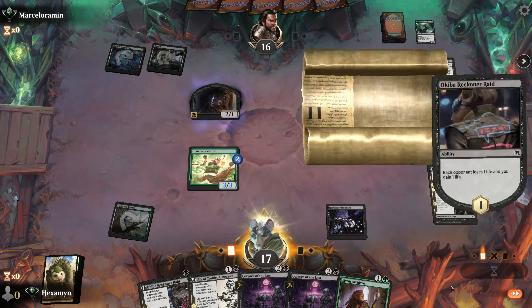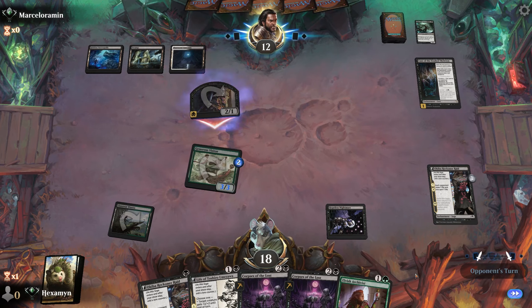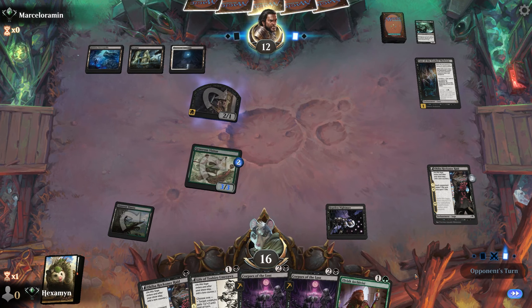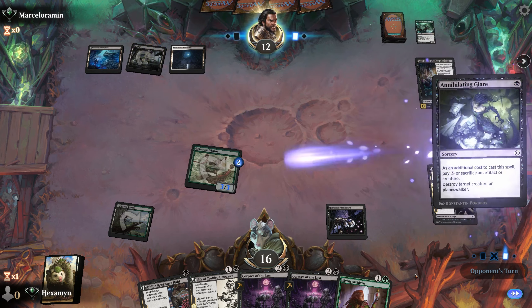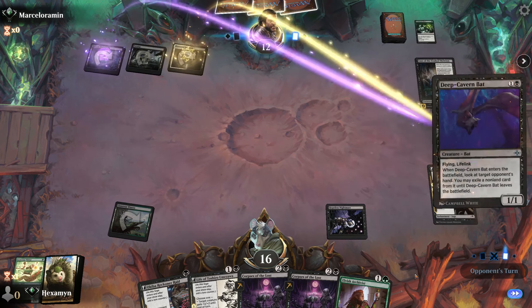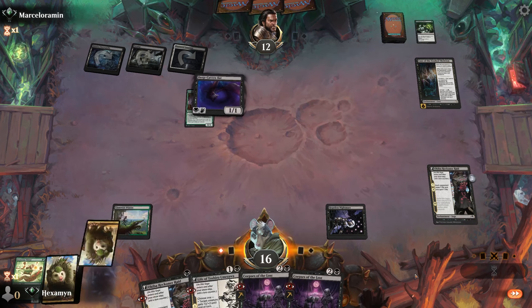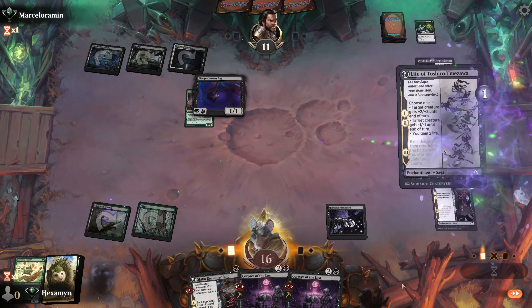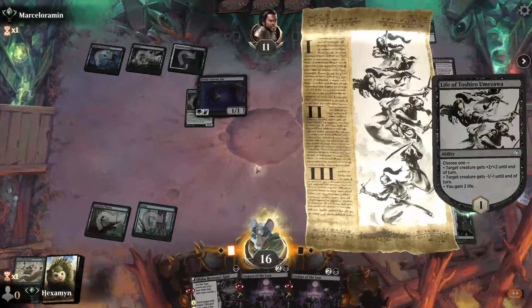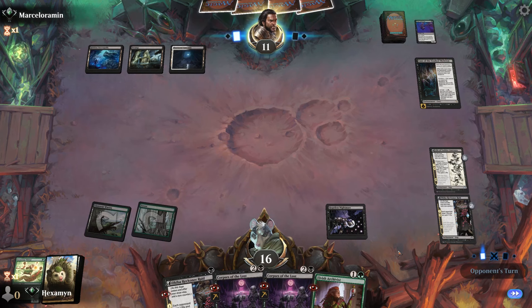We play Akiba Reckoner Raid to drain the opponent, pop a counter on the Visitor, and take them down to 12. We're not going to win with one land though. They get in with their skeleton and highlight our Visitor — Annihilating Glare takes care of that. We really need a land now. It's a Bat that takes our only creature. We draw a Forest — our best draw. We'll go Life of Toshiro, minus one minus one on their Deep Cavern Bat, and get our Elvish Archivist back. We just really want another land for Corpses of the Lost.